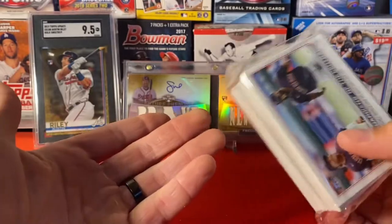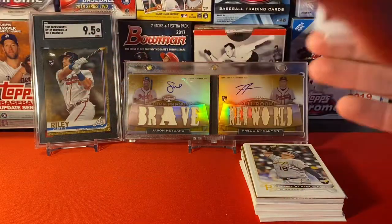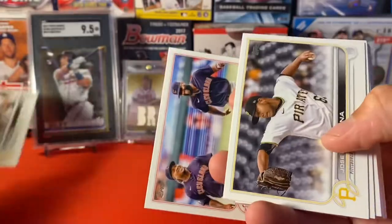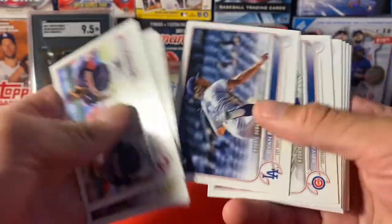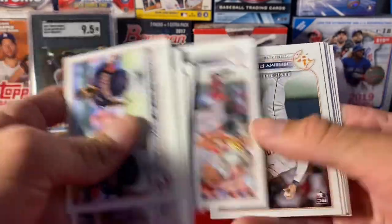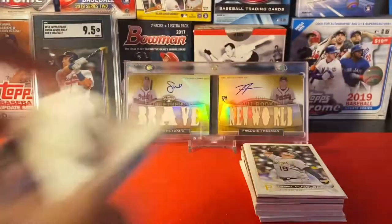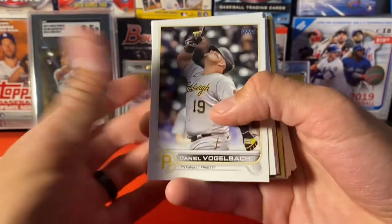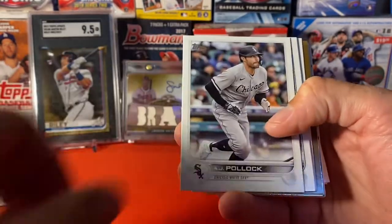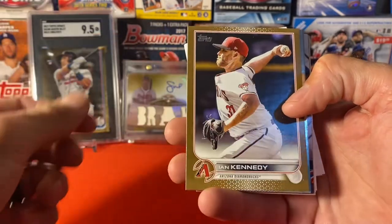All right, number one, I'm very excited. We'll grab the base ones first. Base cards — we're just looking for big rookies, going through these semi-quick. We got everybody, Suzuki, Peña debut — nice, Peña base, very nice. Let's get those out of the way and get into the juice. We got a gold hiding back there — there's our green debut.